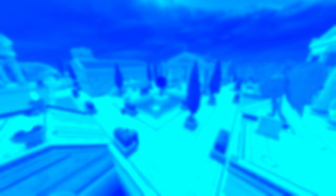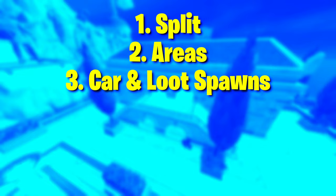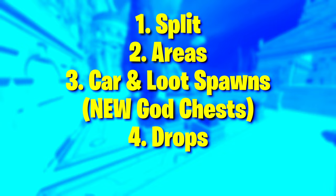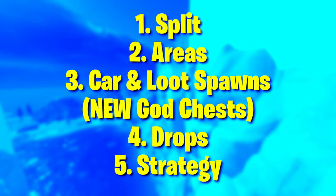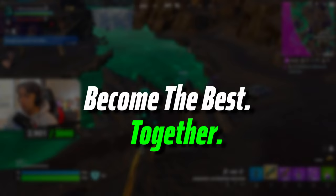I will do this by first splitting the city into different areas, second going through these areas in detail, third showing all car and loot spawns including the position of the new guard chest and drop boards, showing the best drop spots and drop rotations, and finally explaining strategy — meaning important angles, rotations, and how to play Mount Olympus. My name is TSK. On this channel we go super deep into every single aspect of Fortnite Zero Build gameplay. After mastering Season 1, it's time to attack Season 2. My goal is to become the best, together with you guys.